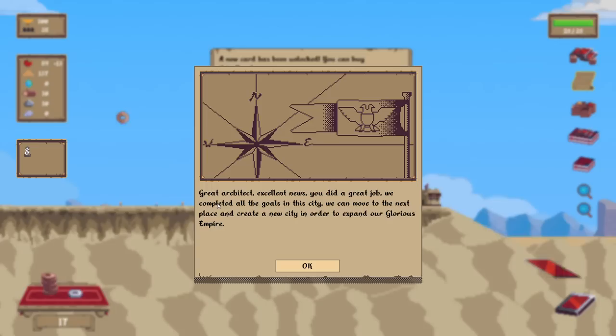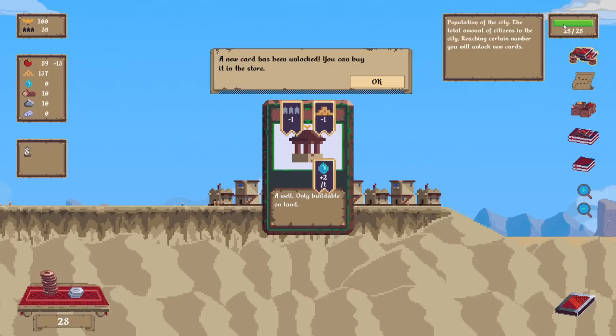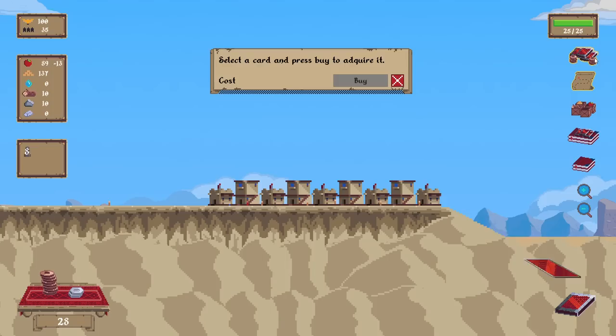Great architect — I should have probably done it in a different order because we could do two and then four. It doesn't expressly say why that one's giving me more. Excellent news, did a great job. Completed all the goals. We can move on to the next place and create a new city to expand our glorious empire. I blitzed that one pretty fast because of the early turn one cheese.